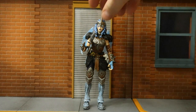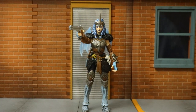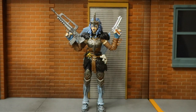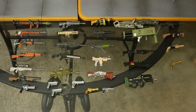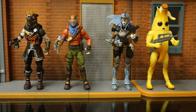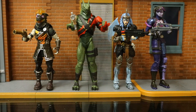Here she is holding her burst assault rifle, and here she is holding her pistol. As you can see, her finger kind of fits into the trigger area, giving you a snug fit. And even though it's not game-accurate, you can have her holding both weapons at the same time. Weapons are interchangeable between Jazwares and McFarlane figures across both lines.